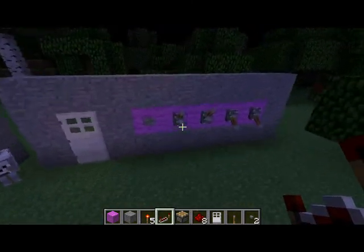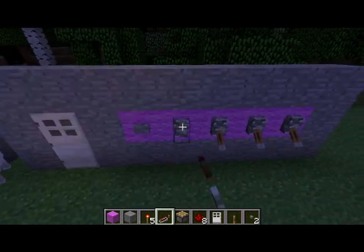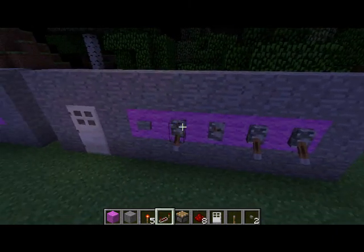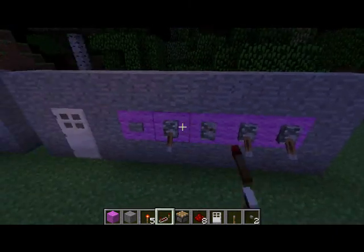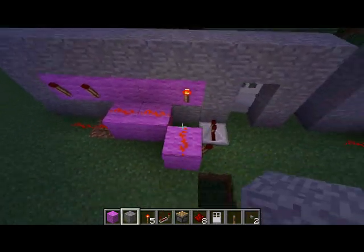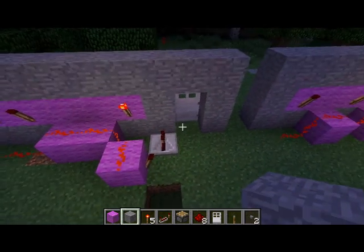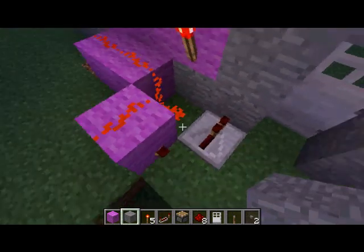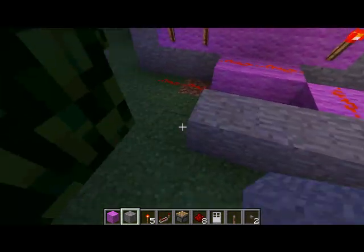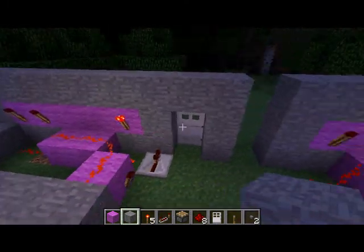Really, all you need is these levers in the right order. If they're not in the right order, it doesn't work. When I turn this off, the lighting changes a little because of the torches and redstone going on and off. So if you wanted to hide this, you could make the door in a different position, or cover this up and make it underground somehow.